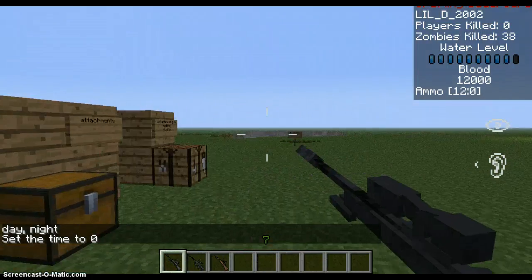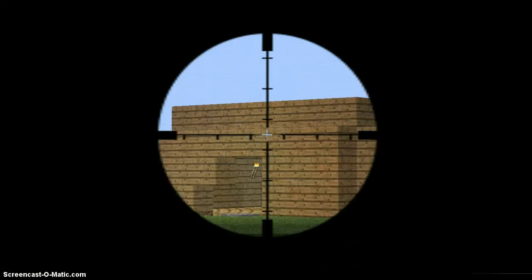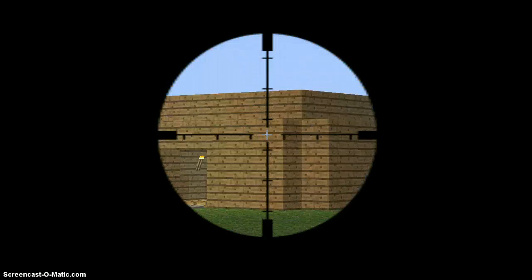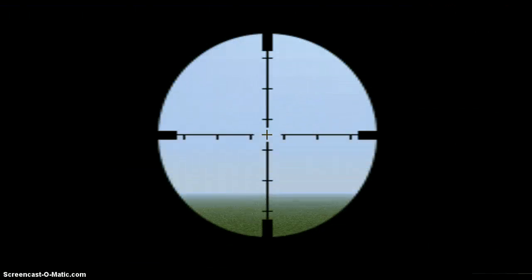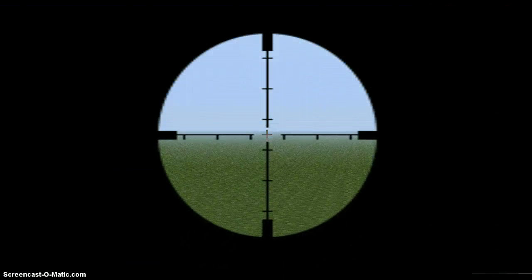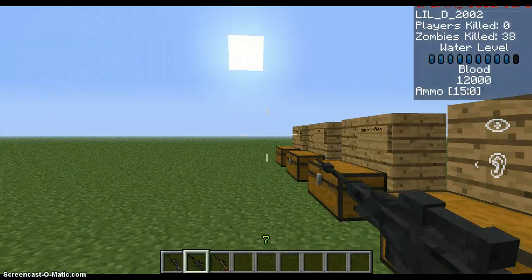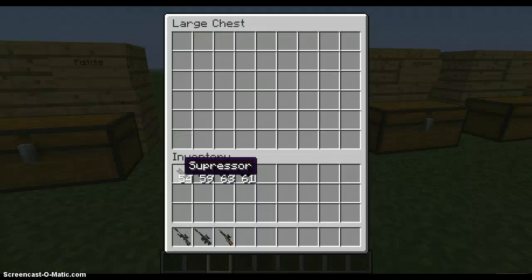As you see, we have the sniper scope using R again. To stop the sway, which will affect your sniping, just press left CTRL — and there you go. That's the sniper rifles.